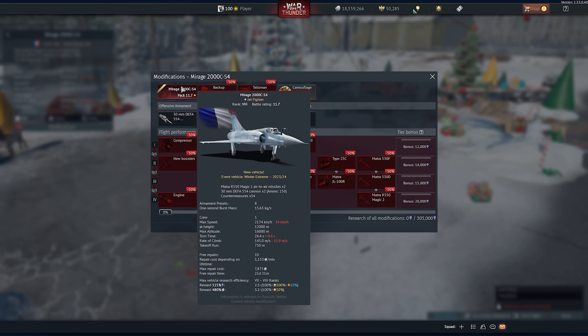A pair of 30mm DAFAs is the main cannon armament. You can see the speed and rate of climb stats — it's going to be a relatively good performer in the air.